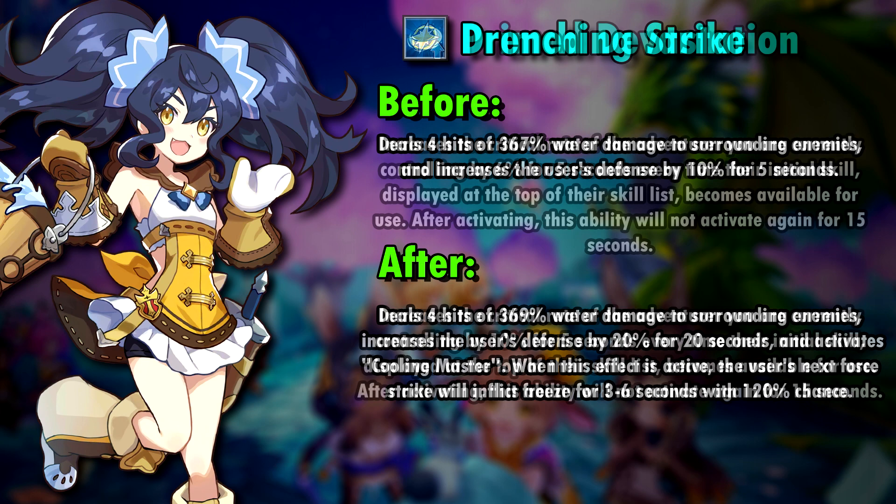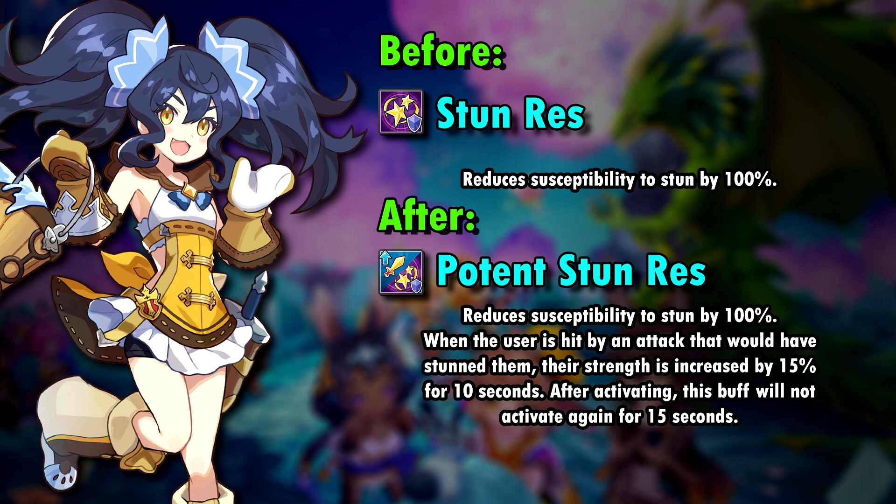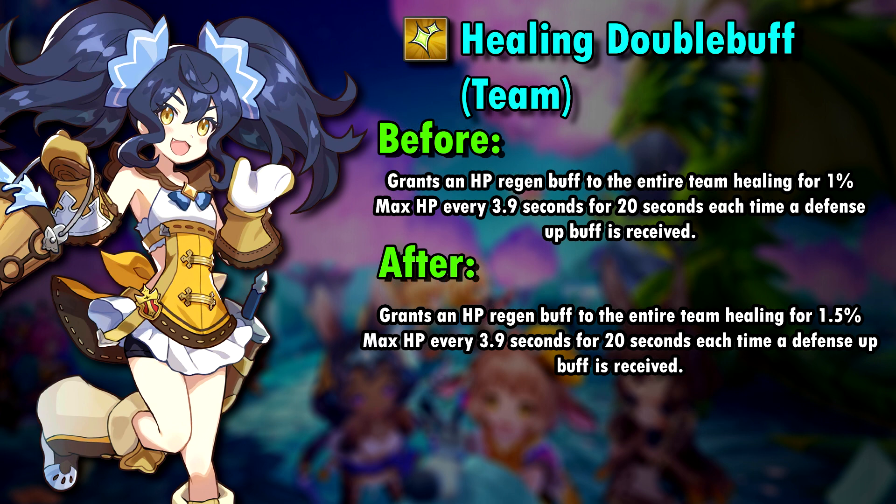Her abilities have not changed much either. Her Prime Devastation sees a change from 6% to 10% and she becomes a potent stun resist unit. Her healing double buff ability can be very useful in a co-op situation with 4 DPS since it heals the entire team. It became a little bit better with the spiral, but not much.